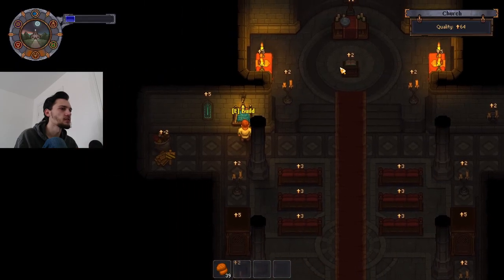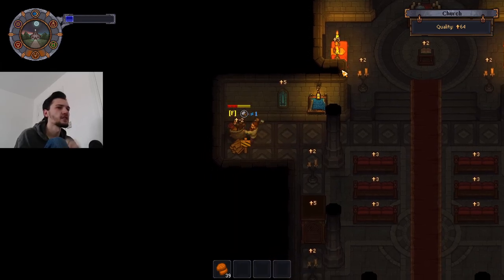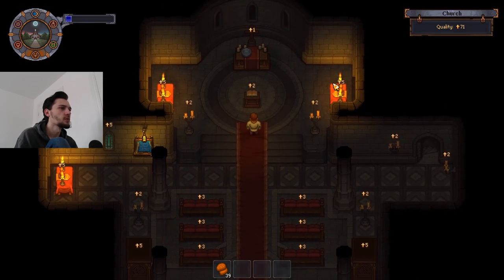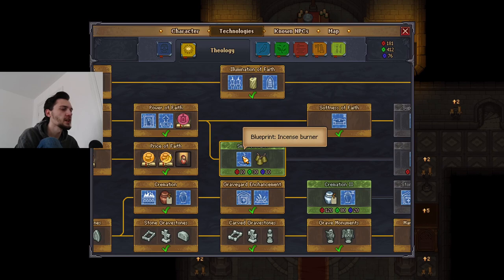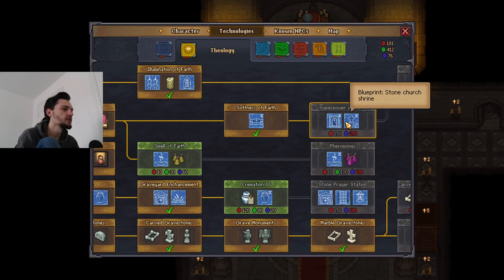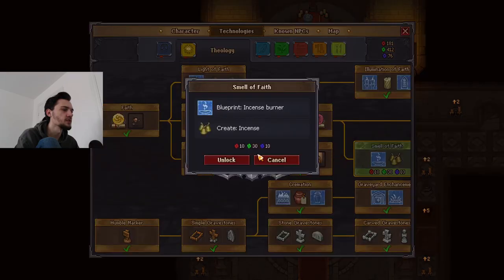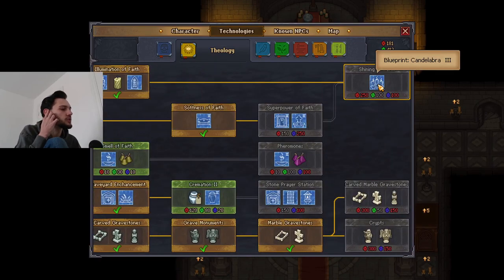The stained glass windows are five points each, so that's an extra ten points just from those two. It kind of looks like if this is the maximum upgraded church, this is the most we can get - unless there are more things like incense burners, confessional level two, stone prayer station, marble flagstones. Those could actually be really good - I just haven't been getting them. We could also upgrade things to level three.